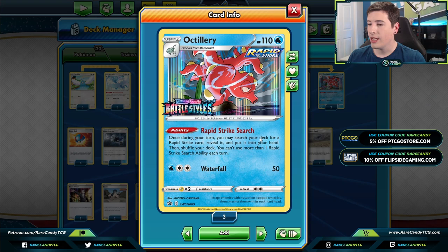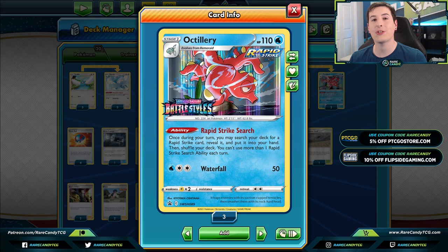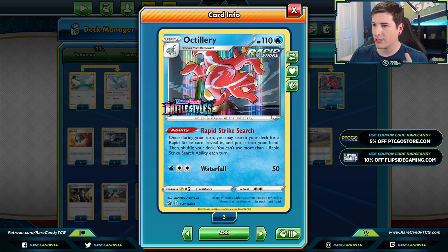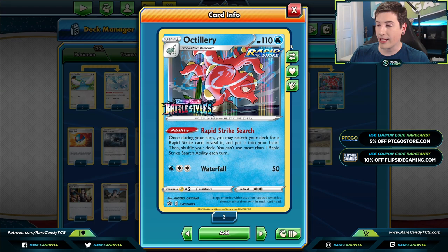Looking at the other Pokémon we have, there's the new Arrokuda and Octillery. This card really does pair especially nicely with Mianxiao because with these hit-and-run decks, the big issue is every turn you have to find your energy and your next attacker. Octillery's Rapid Strike Search can search your deck for a Rapid Strike card and put it into your hand. So if we use Mianxiao and the next turn need to find another Mianxiao and an energy, we can play a supporter to find our Rapid Strike Energy and use Octillery to grab the other piece of the puzzle.